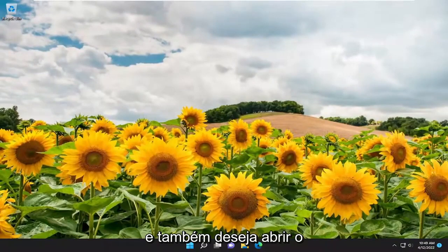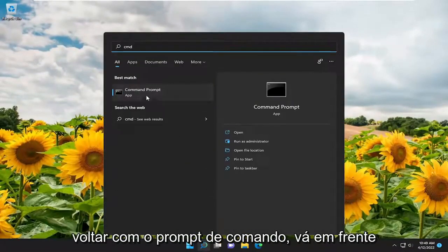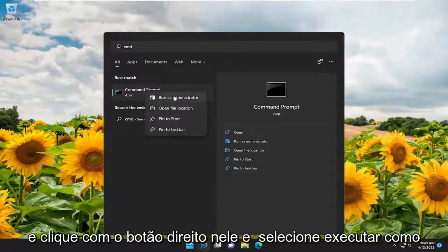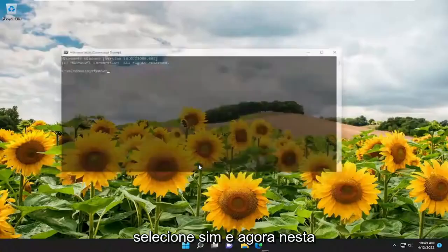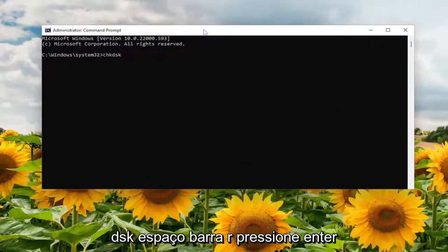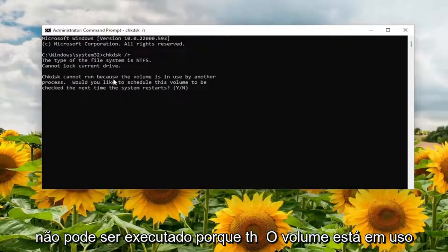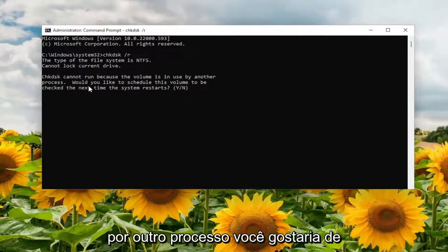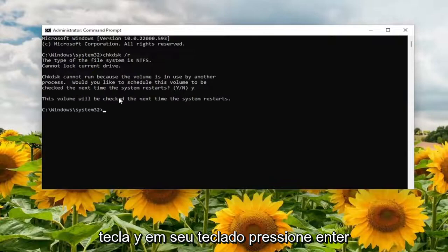You also want to open the search menu and type in 'cmd' — best match should come back with Command Prompt. Right click on it and select Run as Administrator. If you receive a User Account Control prompt, select Yes. In the elevated command line window, type in 'chkdsk /r' and hit Enter. It should say that Check Disk cannot run because the volume is in use by another process — would you like to schedule this volume to be checked the next time the system restarts? Tap the Y key and hit Enter.